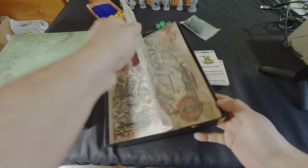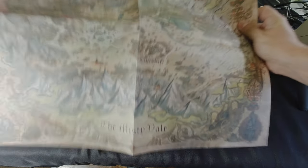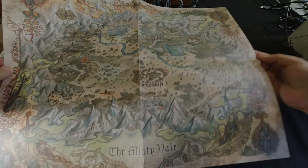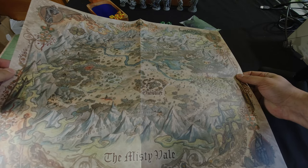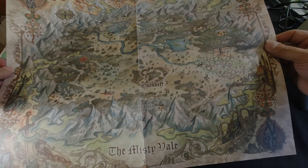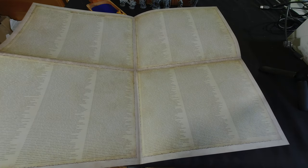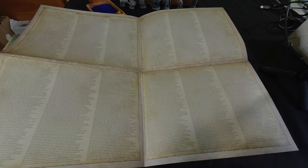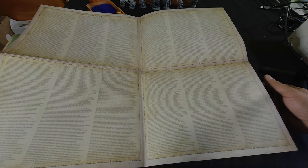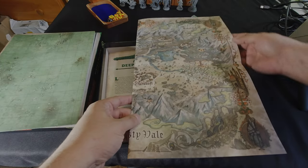There's also a beautiful map of the Misty Veil. I personally would love to get two of these — one to frame and put on the wall, because it's really really well done. It shows all the different areas where you'll have adventures. On the back are Kickstarter backer acknowledgements. I love that they've given acknowledgement to the backers for making this world a reality in print.